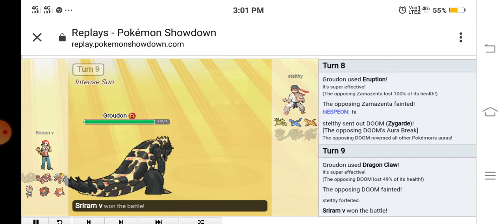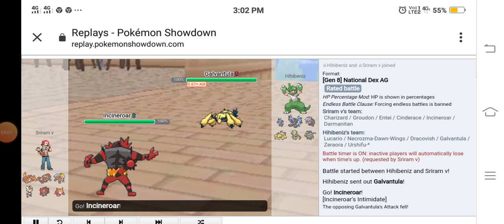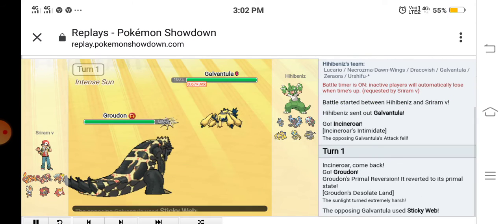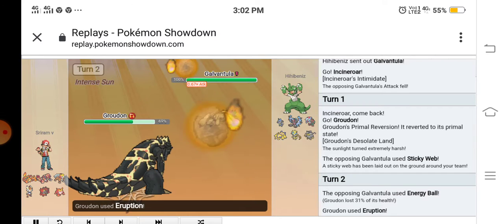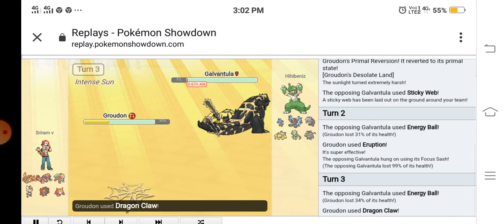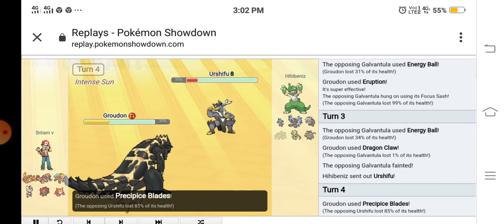Okay, here in the second battle. He sent out his Galvantula, I sent out my Incineroar and switched into my Groudon predicting a Thunder Wave. He used Sticky Web, so the prediction was off. He used Energy Ball and I used Eruption, bringing him to his sash. He used Energy Ball again and I used Dragon Claw to knock out the Galvantula.